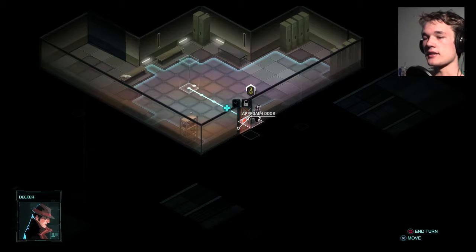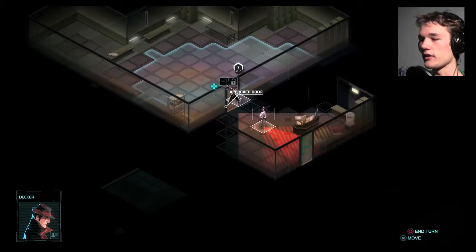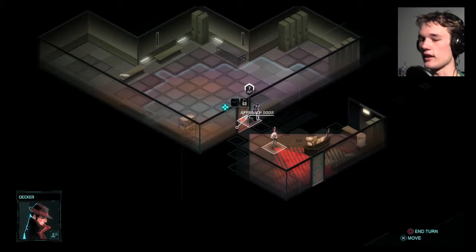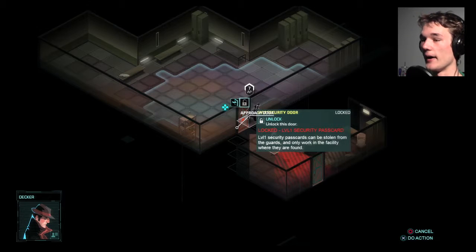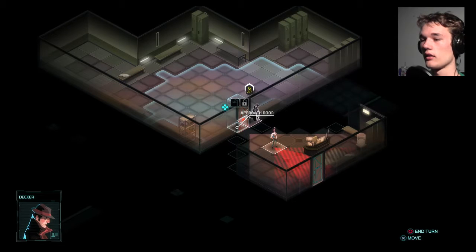I have eight AP at the moment — action points or something. I guess last time it took eight AP to get over there. Carefully look around the door. There's an enemy right there. Now let's actually unlock the door. It doesn't seem like I'm able to unlock the door. How do I unlock the door? Let's just stand right in front of it.